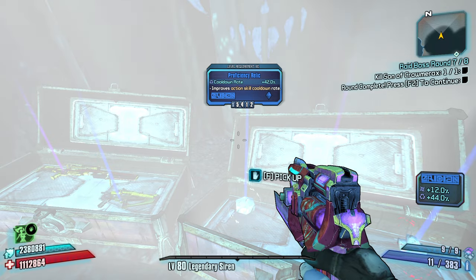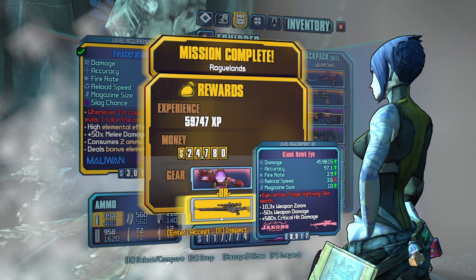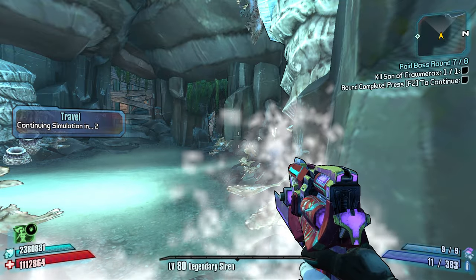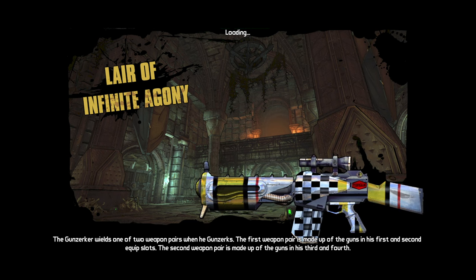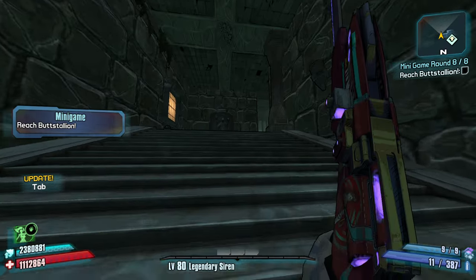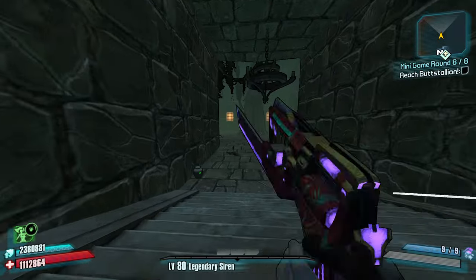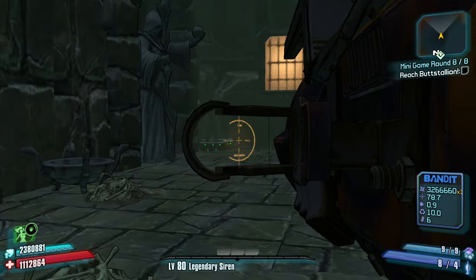Cooldown rate 42% — yeah, cooldown rate is extremely good. The Punchy or the Hawkeye? I don't want either of these. But the Backdraft build is coming together. If I can get myself a Breakneck Banshee class mod, I think I might go for melee — that could be funny. Very nice.